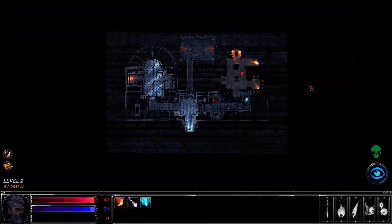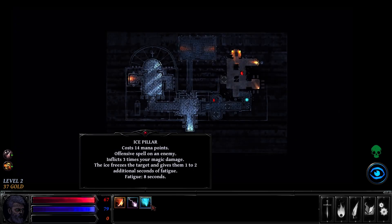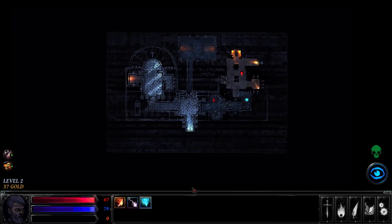Hello everyone, my name is Gracie and welcome to episode 2 of Hellslave. We're playing as part of my Spooktober extravaganza here on my channel. So we are level 2, we are exploring the first dungeon. We just got our first major spell, Ice Pillar, so I'm excited to try that out. Let's continue on.